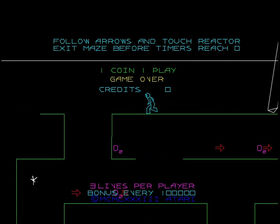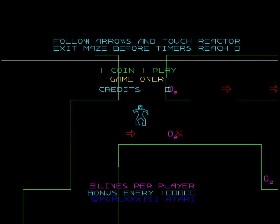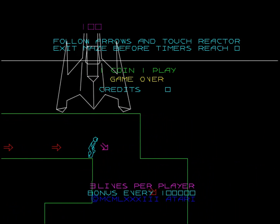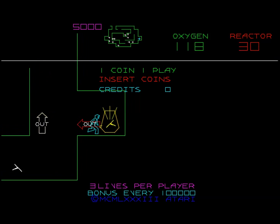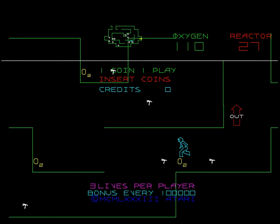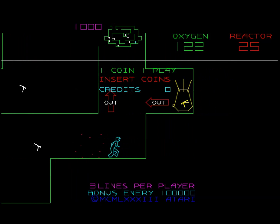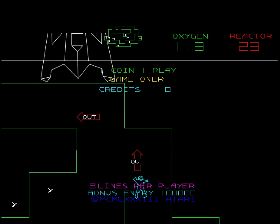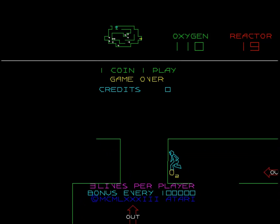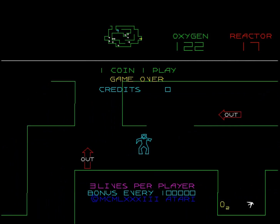Maybe we should just run for just a sec. That's the guy and these are little oxygen pills — you have to pick those up, otherwise you'll run out of air. You set the reactor off and that starts a timer and you have to get out of the place before the timer goes off. Over here on the upper right hand corner there's a reactor ticking down in red. That ticks down to zero and the place blows up and you die.